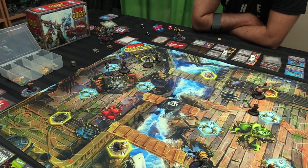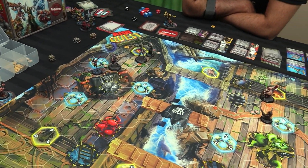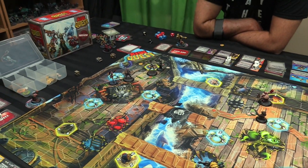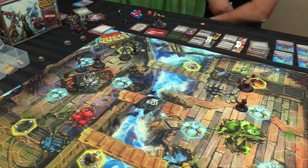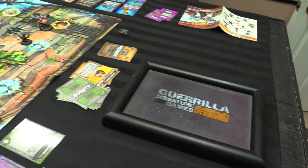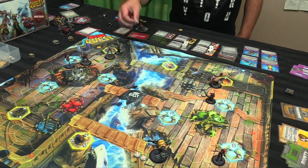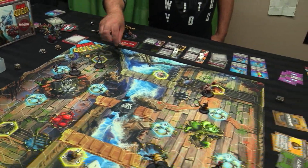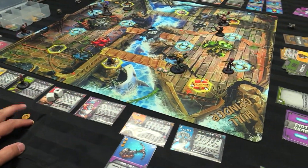Dez is going to make a shooting attack with the hookshot — two reds, three blues, and an action die. Looking for five to kill Iris. We explode the Iris! Get a scrap, then gain two loot from the super damage.